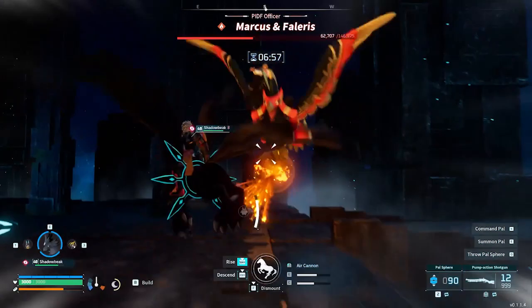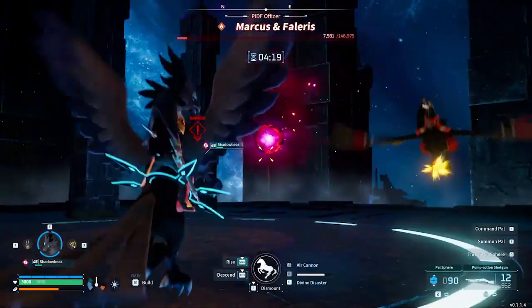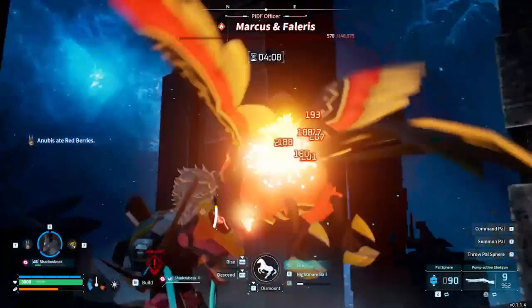And there you have it. Once you've got down how to avoid Falaris' attacks and got creative with how you build your pals for this fight, and as soon as you start getting up close and personal with a flying pal of your own, you'll have Falaris down in no time — and then you'll be ready to start preparing to fight the final boss of the game. If this video was helpful then go ahead and hit those like and subscribe buttons, and don't forget to leave your thoughts in the comment section below. Take care guys, and as always, have fun!